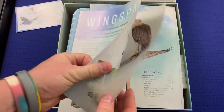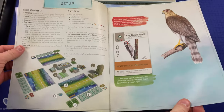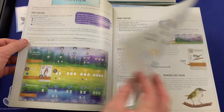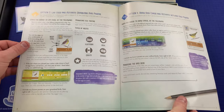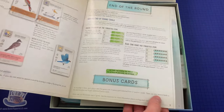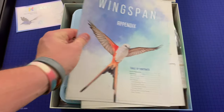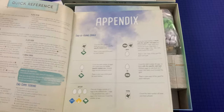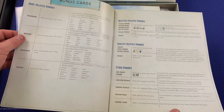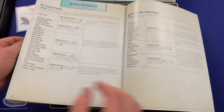Here is the Wingspan rulebook. That's a really nice cover. So the rules — we've got setup on page two, lots of illustrations in here, and it looks like the rules finish up on page eleven. So basically ten pages of rules. And here's an appendix — probably has a quick reference and some additional explanations for bonus cards and bird powers.